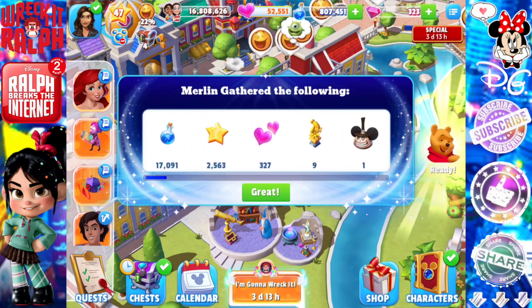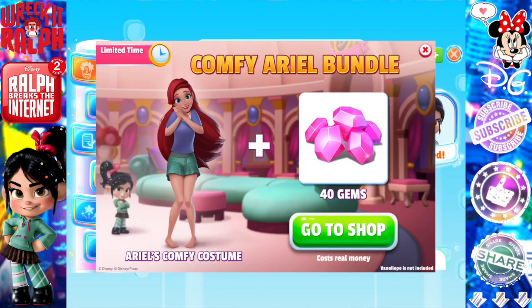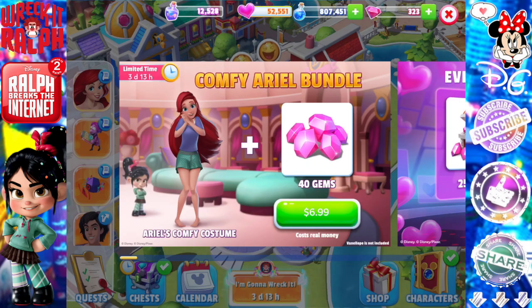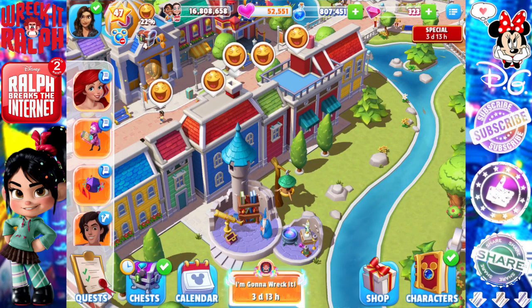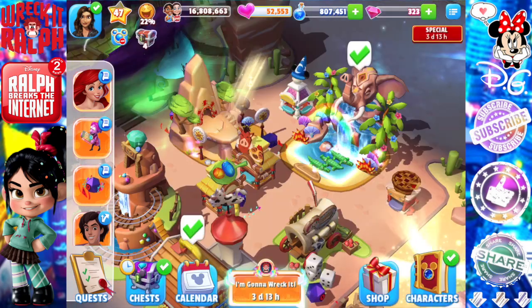I still have three days to go here, so I'm really looking forward to collecting the rest of the item for her costume. Now, if you are running out of time, Ariel's comfy cozy costume is available in a bundle. It's called the Comfy Ariel Bundle, and you get her costume plus 40 gems. It does not include her, so if you don't have her in your game, you need to collect for her first. The bundle is $6.99, which is pretty good, especially because you get 40 gems with it as well.